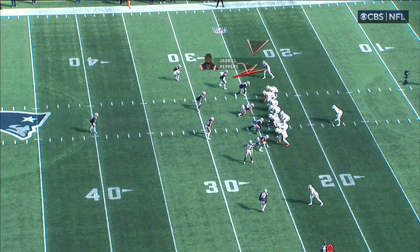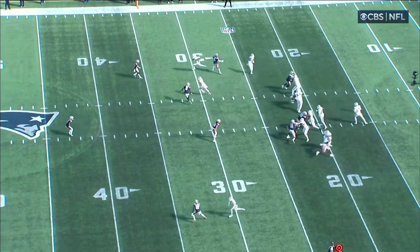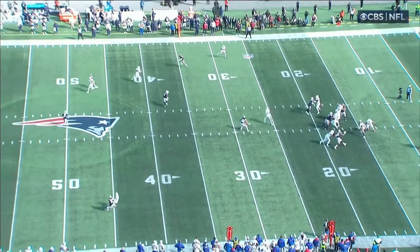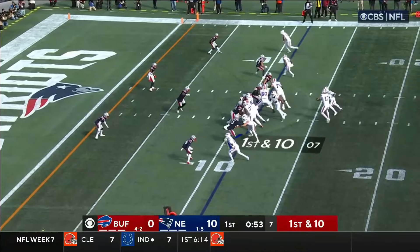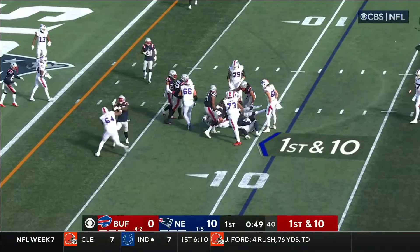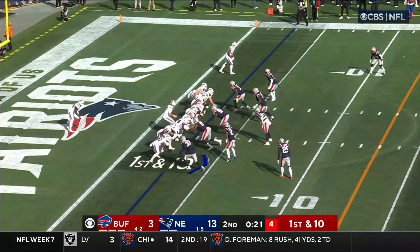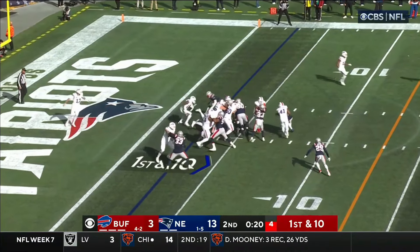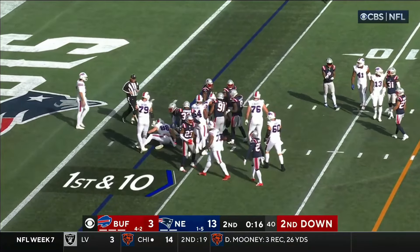He sees the receiver coming to the flat, and he also has vision back to the quarterback to see that he doesn't want to go to the flat. There's a tight end in the flat — watch him fall back now, eyes on the quarterback. A Pro Bowler in 2015, he gets the ball and gets hit by Travelli Peppers.